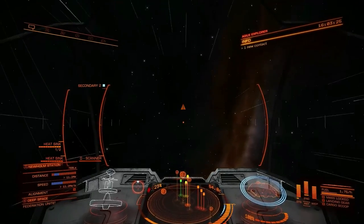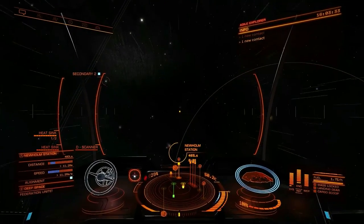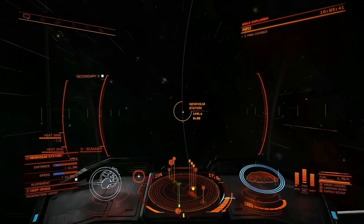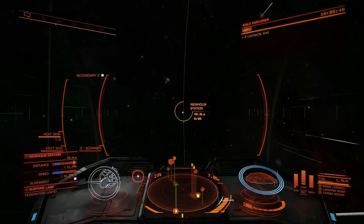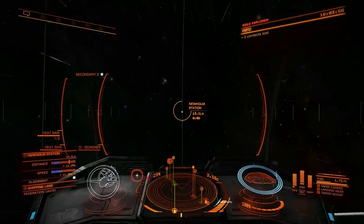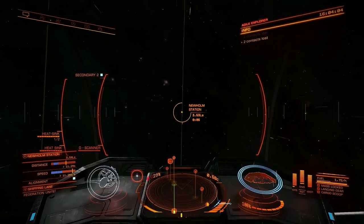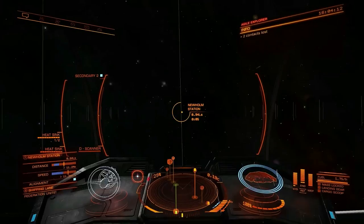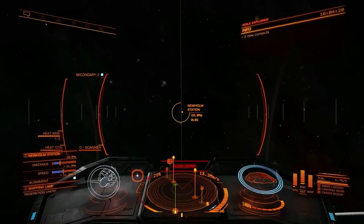Now, the numbers I just gave you are for a default station or outpost — namely, that you're required to be within 1 megameter and going slower than 1 megameter per second, and you want to start this process at 0.1 light seconds. For a station like Newholm Station in Sothis, however, you have to be within 11.2 megameters and going slower than 11.2 megameters per second. So instead of 0.1 light seconds, you start this process at 11.2 times that, or about 1.12 light seconds. So hold at 75% throttle — full, zero, drop.